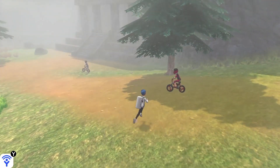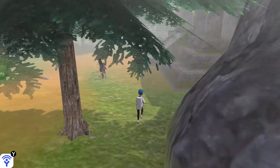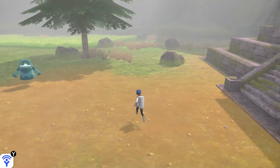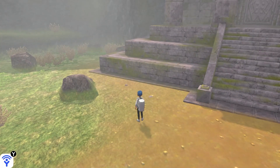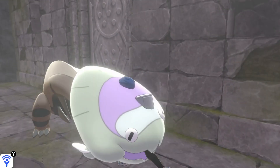Hey guys and welcome to Pokemon Crown Tundra. This is a tutorial on how to open the first temple that you will encounter right after you leave Freezington towards the right side. As you enter that green forestry area — leaving the snow into the green — you'll notice the temple on the right.